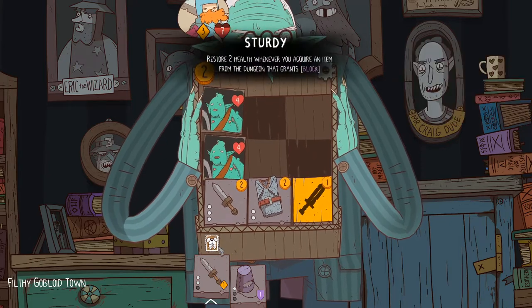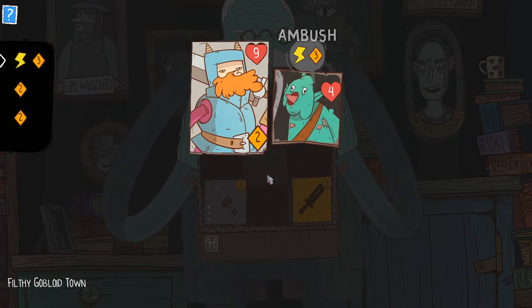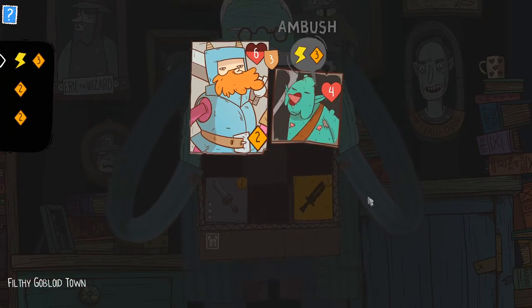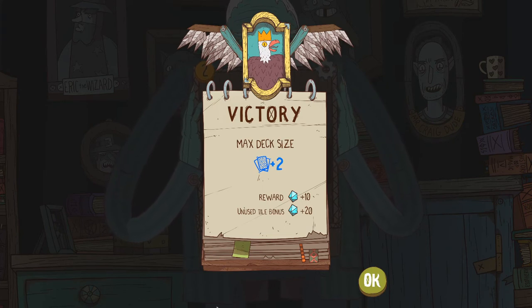Every character's stamps are very important. Bruno the Fighter's stamp is that whenever he gains armor, he also restores two health — so buying chainmail gives two health back. At the end of a dungeon, you acquire ten gems, plus five gems for every unused tile. It doesn't matter how many durability points are on the tiles or whether they're in the deck, on the board, or in your inventory — every unused tile gives five additional gems. So using up tiles unnecessarily, as I just did, reduced how much of a bonus I was getting at the end of the dungeon — that's why it was really bad play.